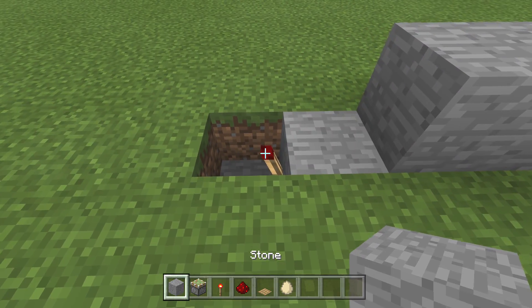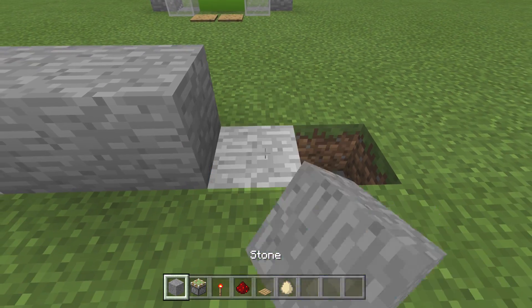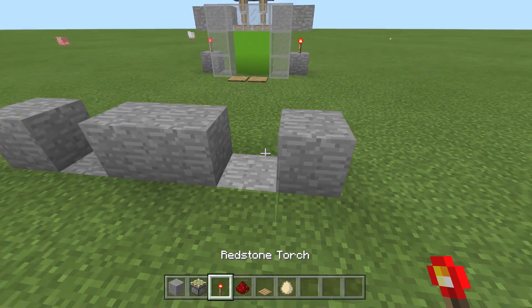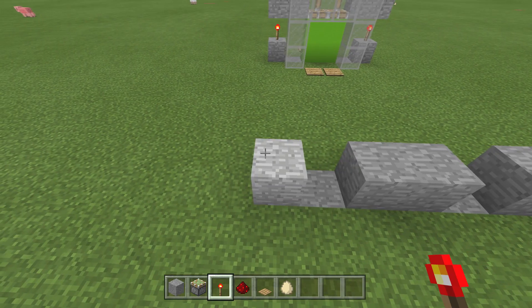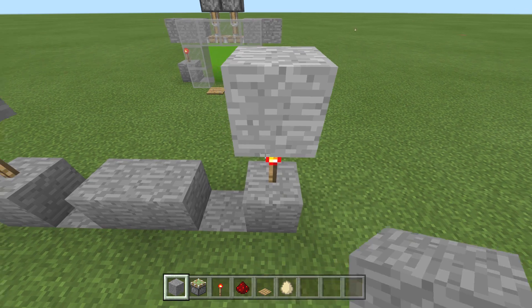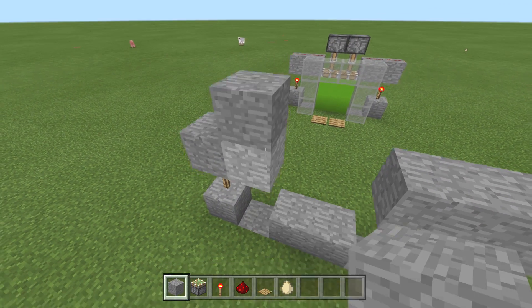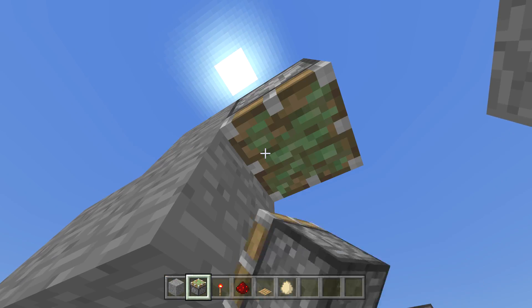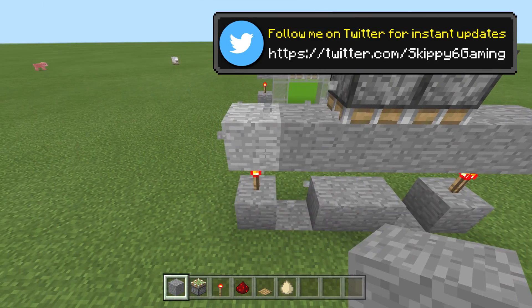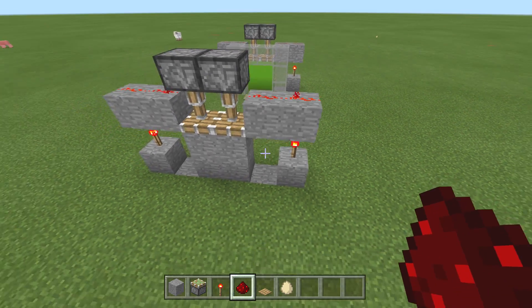Now all you have to do is zigzag it back like this — bing bang. Once you've done that, throw a block on top of this one. Do the same thing on the other side — block on top, zigzag back, block on top. Then torch and torch with a block on top, another block right here, another block right here. Put a holder here and place the sticky pistons here and here with your door choice block.